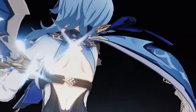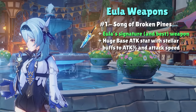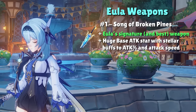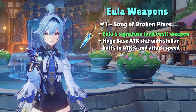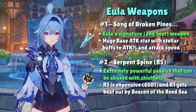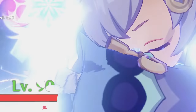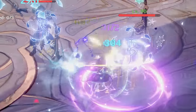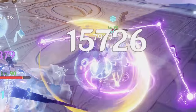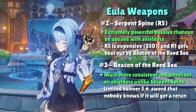Eula's weapons have more options but remain straightforward in ranking. It should come as no surprise that Song of Broken Pines is Eula's best claymore, as it accentuates attack percent buffs with its ridiculously high base attack and the attack speed from its passive makes combos easier to perform. Beyond Song of Broken Pines, two weapons that come very close in power are R5 Serpent Spine and Beacon of the Reed Sea. R5 Serpent Spine is incredibly strong for a 4-star weapon as long as you maintain max stacks on its damage bonus passive by not getting hit — usually feasible when running shielders like Diona, Layla, or Zhongli. Beacon of the Reed Sea has a solid crit rate stat and grants a free 20% attack buff every time Eula lands her skill.